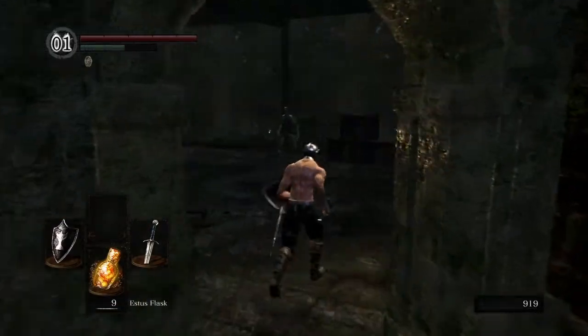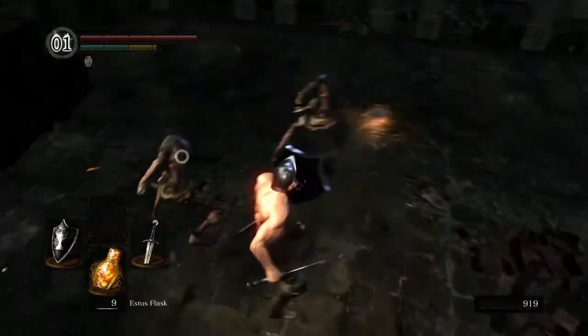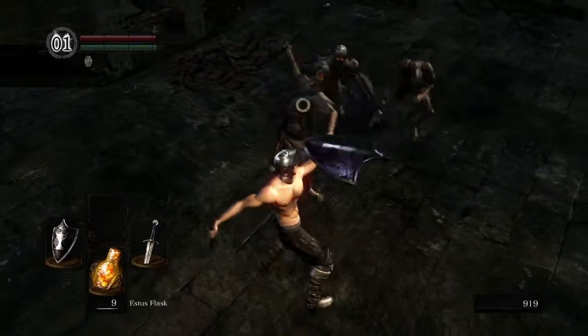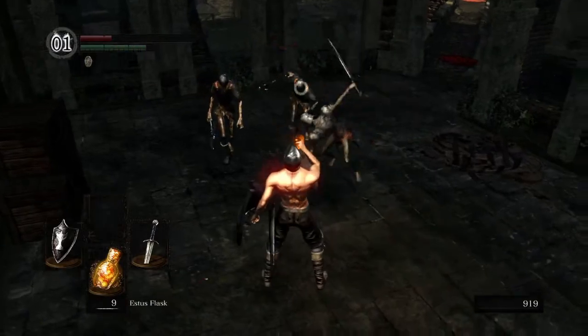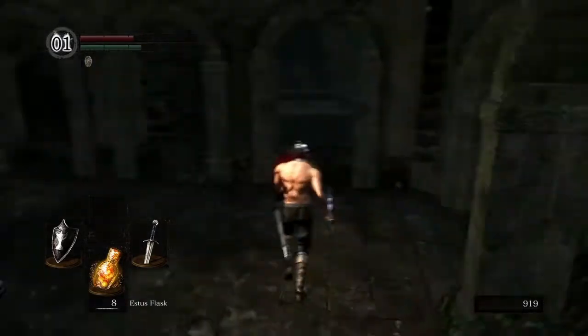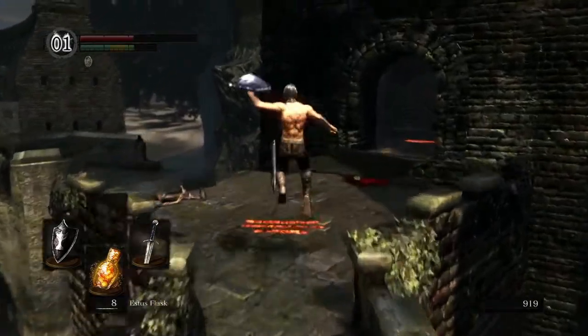I'm going to sprint right across that bridge as fast as I can. We're going to need to dodge out of here. I like to try to backstab one of them and hit the other as it comes in. Alright, I'm going to try this — we're going to bait them across the bridge.